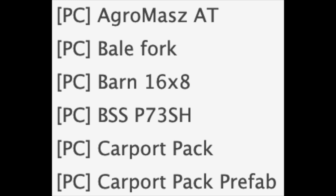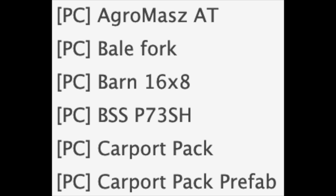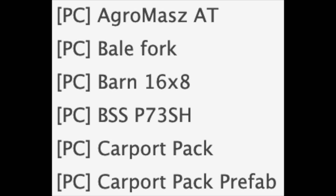First up we have the Agra Mass, which looks to be a cultivator with a roller on the back. We have a Bell Fork — very generic. We have the Barn 16 by 8. We have the BSS P73 SH, which is a trailer that looks to be from Farming Simulator 15 and Farming Simulator 17 — it's a bit of an older trailer, so if you like that kind of thing, this is for you.